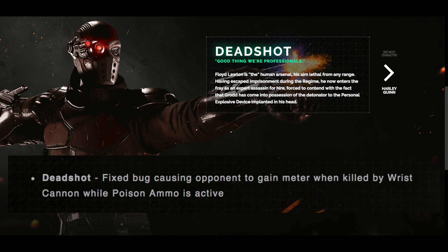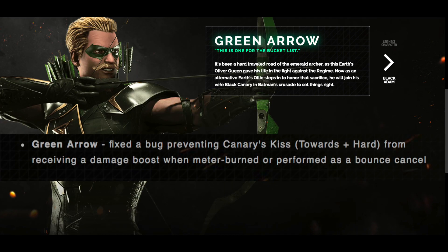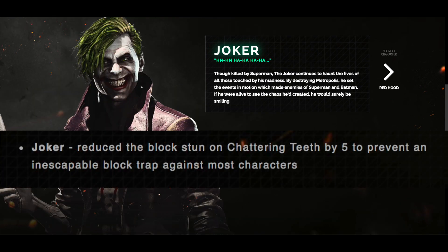Not surprised Deadshot only had one change: it fixes the bug that would cause an opponent to gain meter when killed by Wrist Cannon while Poison Ammo is active. For Flash, the visual effects for gear ability Sonic Bolt will no longer disappear if Flash was hit during the recovery frames. For Green Arrow, a bug is being fixed preventing Canary's Kiss (towards and hard) from receiving a damage boost when meter burned or performed as a bounce cancel — a good change for Green Arrow mains.